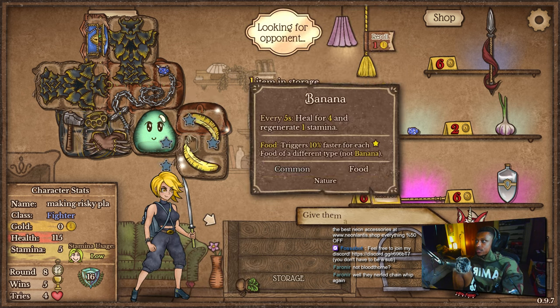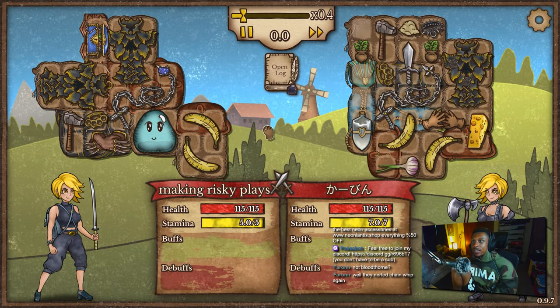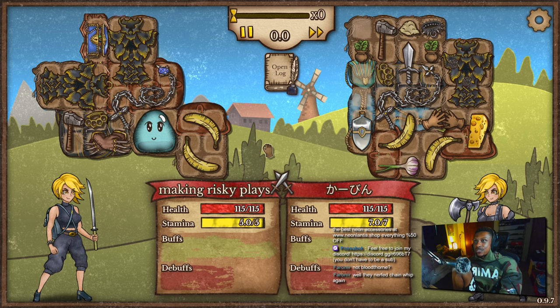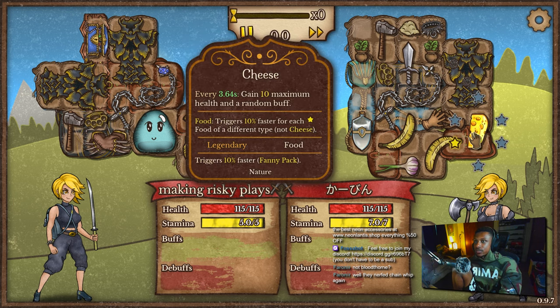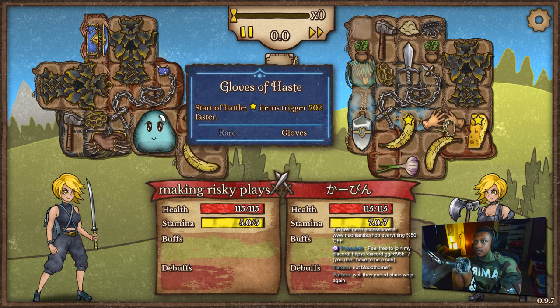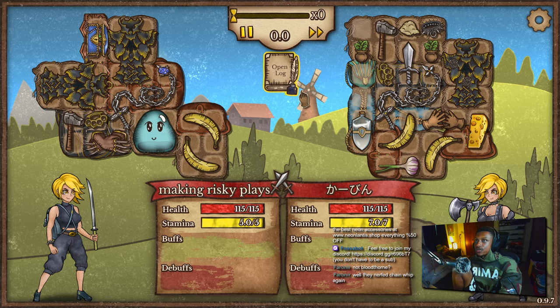Okay that works — what are we at, 1.2? I mean, I got double banana. Give me a banana goober. Chain whip versus chain whip. You can either go for a steel goober or a cheese goober if you really wanted to, but we got double dragon scale which is good for us as far as buffs go.